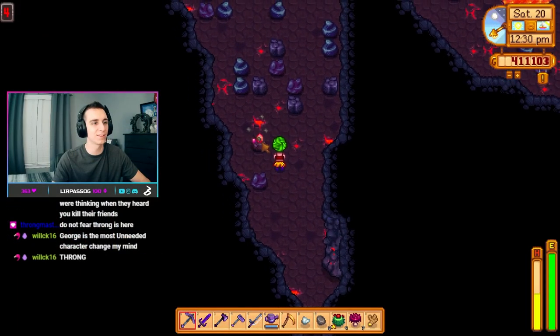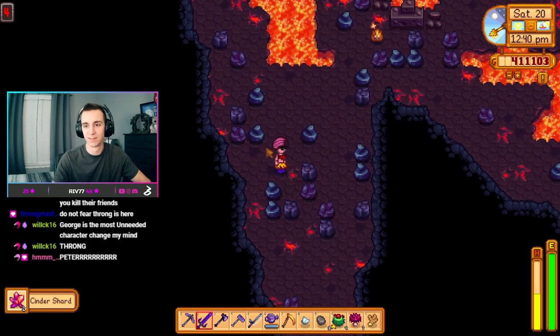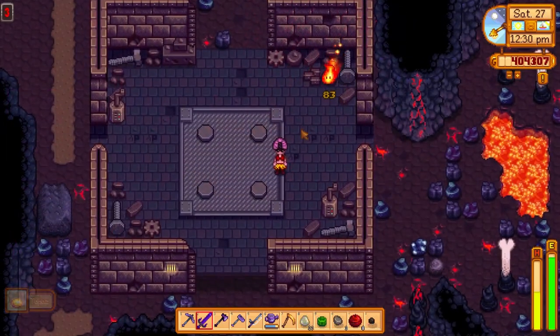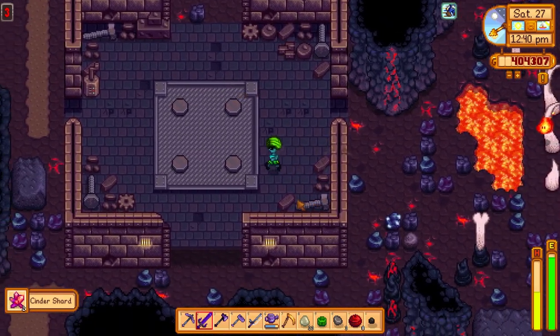Just like in previous mines, you'll come across copper, iron, and iridium ore, but you'll also come across a new cinder shard. Occasionally you'll also come across a forageable dragon tooth, which is used in the warp totem to get to the island. Enemies drop a variety of different resources, with the most notable ones being ginger, cinder shards, and golden walnuts.